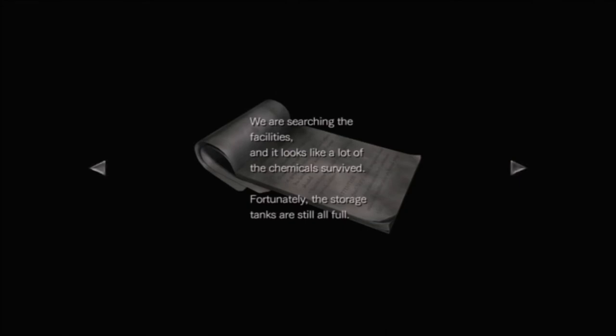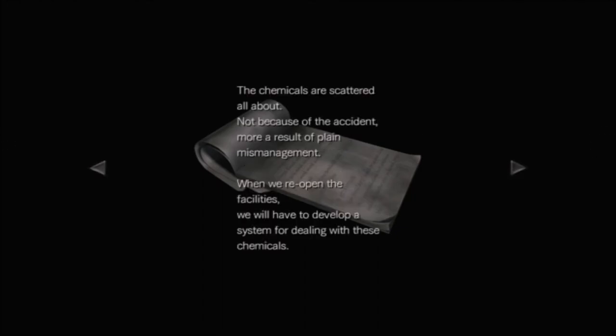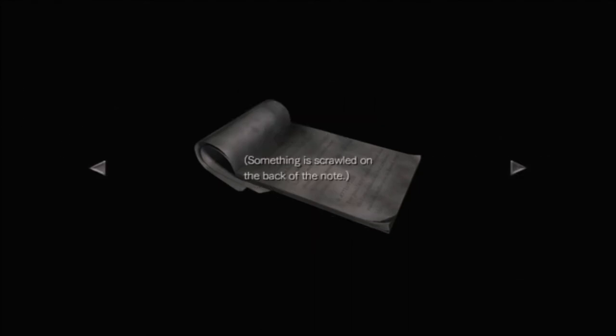They're searching the facility. It looks like chemicals survive for storage tanks still at full. Chemicals can be mixed to produce new substances. Planning for the facility to develop systems dealing with these chemicals. What substances can they make? Let's go to the back of the note: red and blue makes sulfuric acid; red and green makes stripping agent.